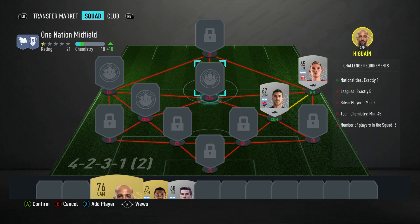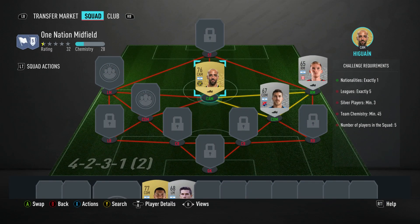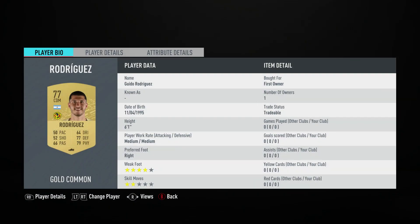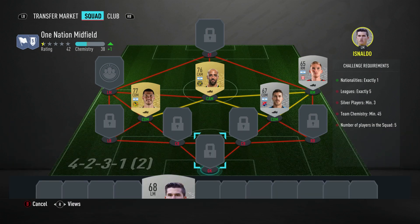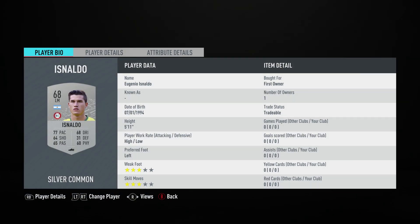The central attacking midfielder is Federico Higuain - you should be able to get him for about 600 gold coins. The central defensive midfielder on the left is Guido Rodriguez, plays for America in the Mexican first league and is Argentinian. You should be able to get him for about 900 coins - or maybe Higuain is 900 and Rodriguez is 600. I'm not going to pretend I'm super professional here, but it is quite cheap overall.